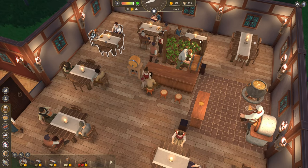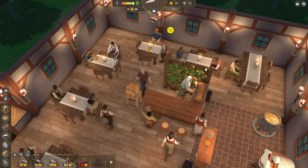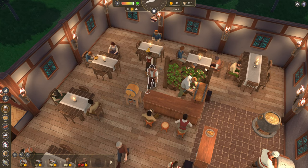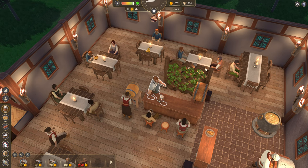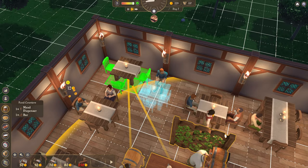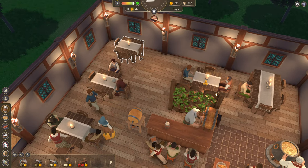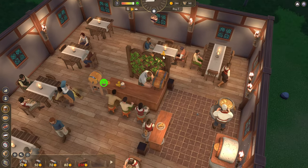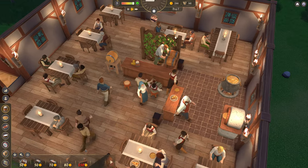I wonder, if we want to replace these two tables with one of these long tables — there are seven, maybe eight seats. We're replacing eight seats with six. But they do take up less space. If I were to move this one into the corner here — there's still more seats than that, but that does take up less space. Even though that's only five at the moment because of the kitchen.